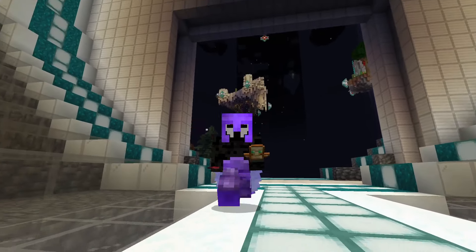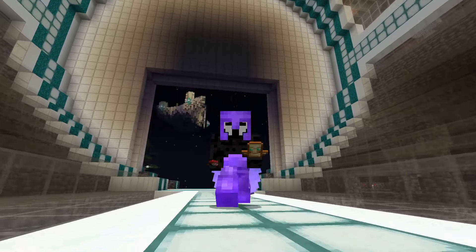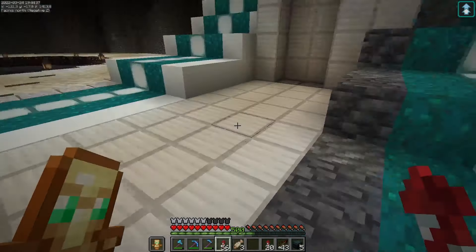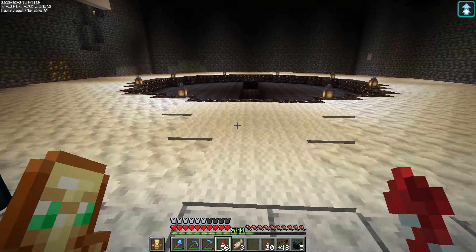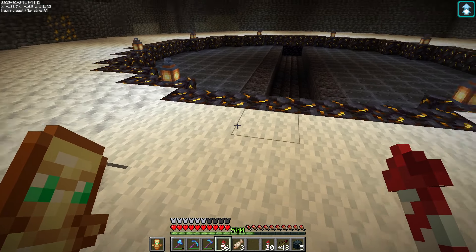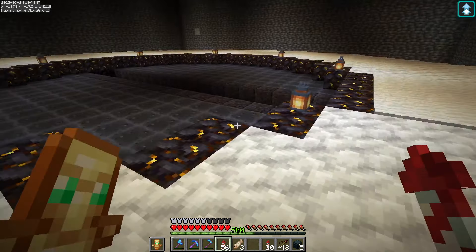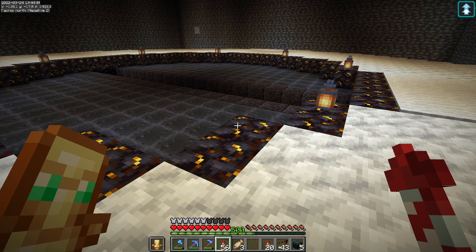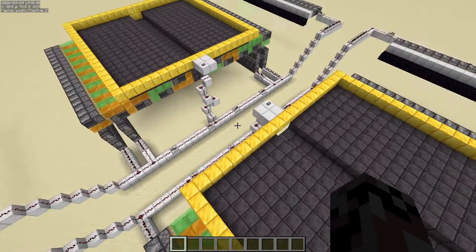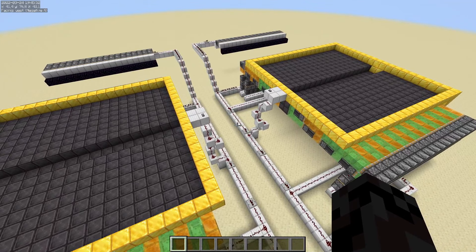This door inspired me to try to design my own flying machine door, and it's a horizontal flying machine door. I cannot show you exactly how this one works because this door leads to our treasure room, and it's a secret how this door opens. But I will build two versions of the door in a creative world, so the world download and the two schematics are gonna be in the description below.